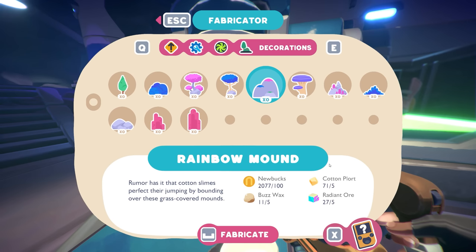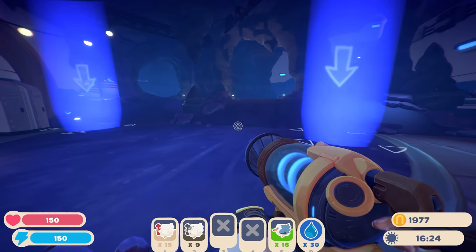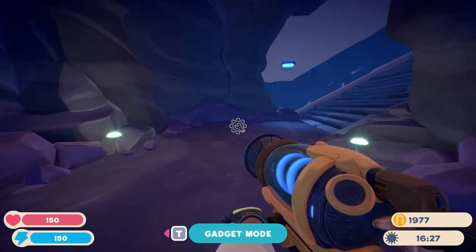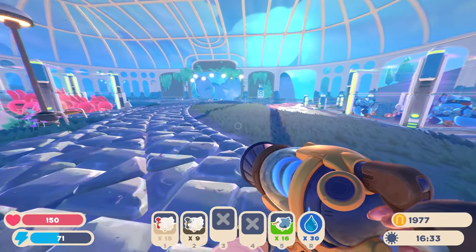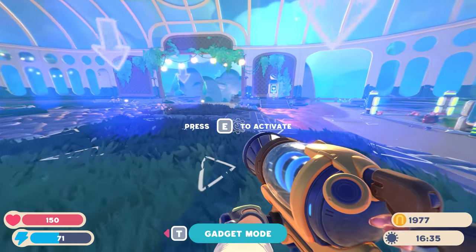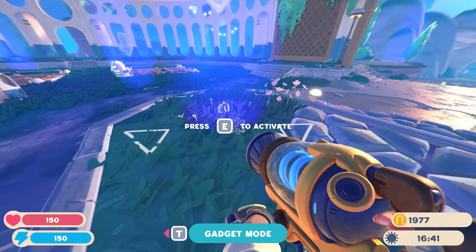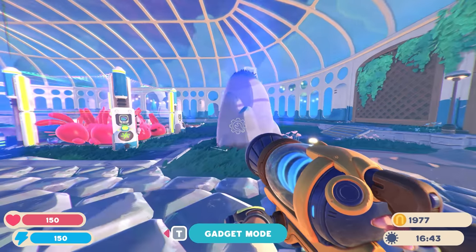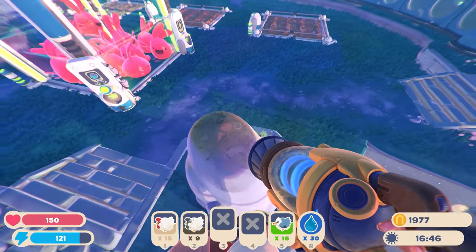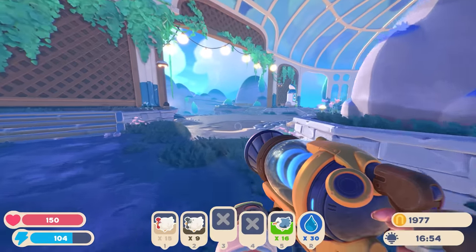I can actually make the rainbow mound right now - just for decoration, spice it up a little. There you go! Oh wow, there are gadget spots in here too. I'll keep this area for actual utility gadgets. I'll place the rainbow mound right here next to these guys since they're from Rainbow Valley - there you go! I can jump on top of this just like a cotton slime and perfect my jumping.